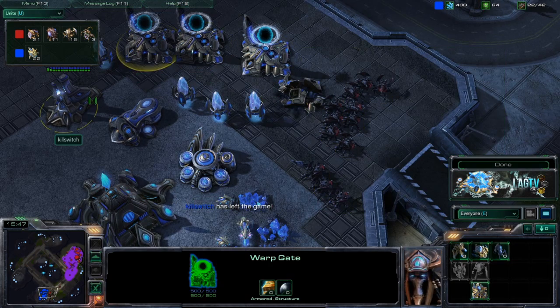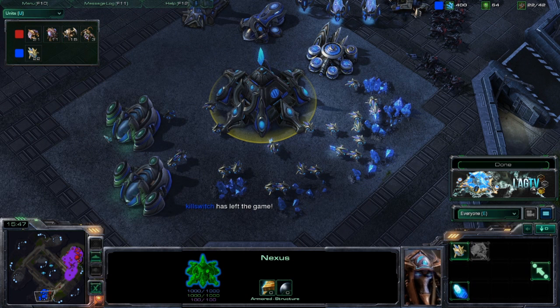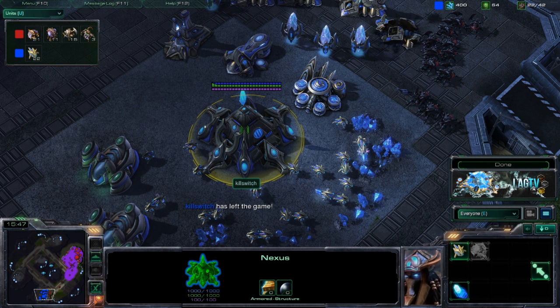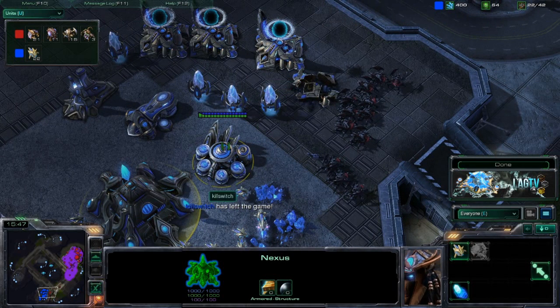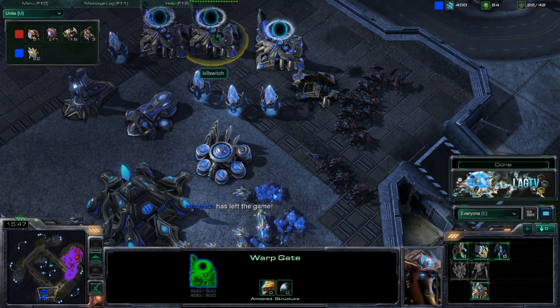That was a fairly good game. Not a lot to critique overall, but both their worker counts were low — nearly 16 minutes in and red only had 21 drones while Kill Switch had 22 probes, with 6 of those mining gas. That's not fully saturated at all. If you're a Protoss player in this situation, worker production needs to be stepped up.